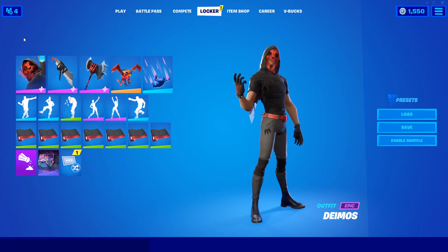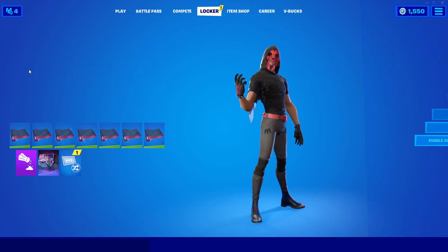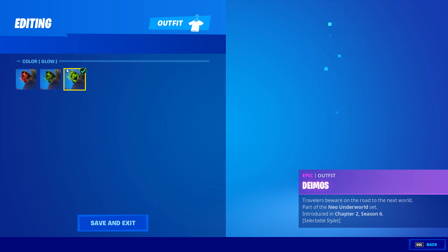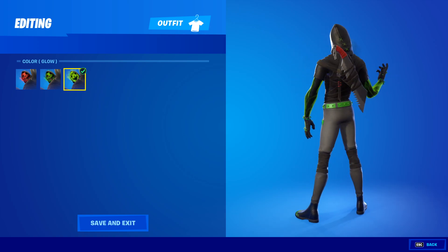As per usual, this video is split up into a few different parts. First off, I'll be taking a look at the different items and the different styles in the locker. This skin has three different styles, so I'll be showing you gameplay of all three: the default style, the green style, and the glowing style as well. All of them look very, very cool.